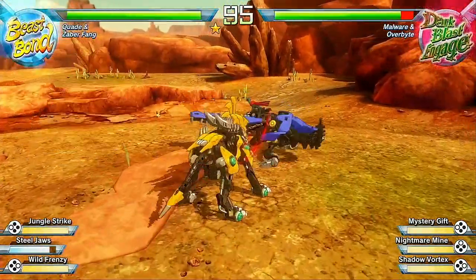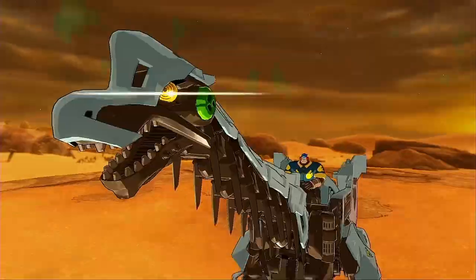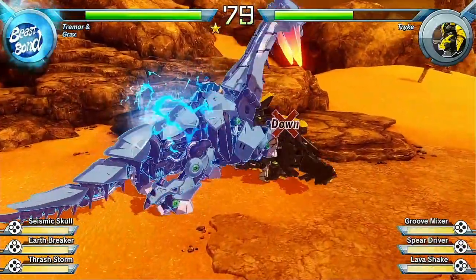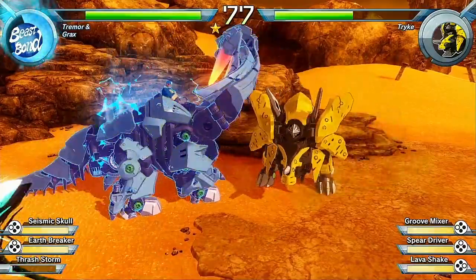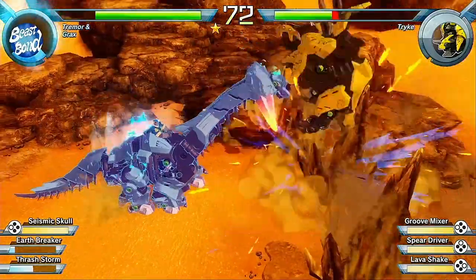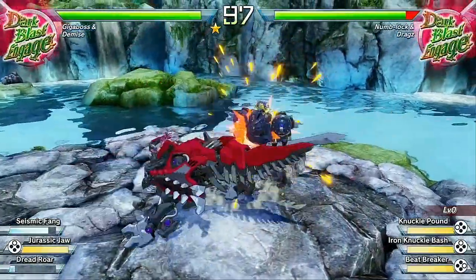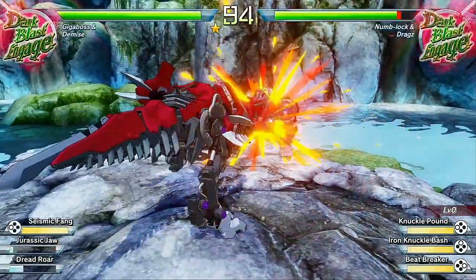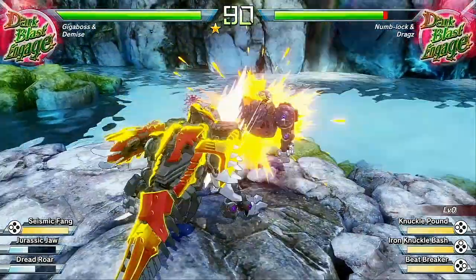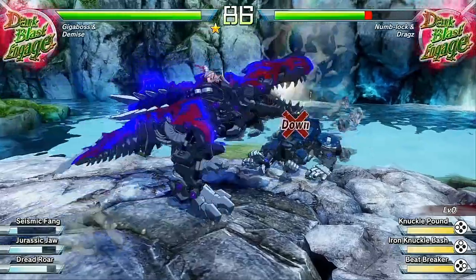These ultimate abilities feature some pretty awesome visuals, and I was impressed by the effort put into each Zoid's ultimate and the game's visuals in general. Each Zoid looks great, features a ton of detail, and from what I can see are very accurate representations of their anime counterparts. Despite the detailed Zoids, surrounding landscapes, and special effects, I didn't experience any slowdown even with the fast-paced combat — a welcome sight given the performance issues with several recent Switch titles. Combat remained fluid throughout and controlling my Zoid felt responsive.